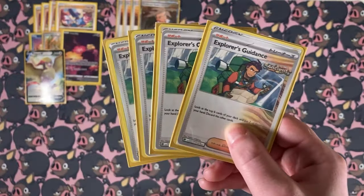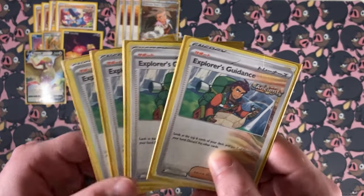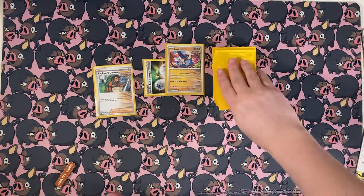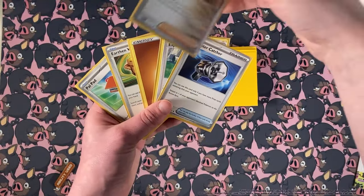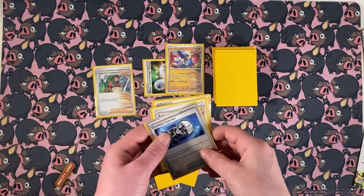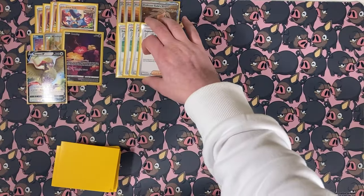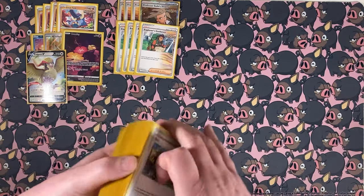We have Explorer's Guidance, the new supporter coming out in Temporal Forces — the new ancient supporter. You get to look at the top six cards of your deck, put two of them in your hand, and discard the others. This is why the Pidgeot is so important: you are going to cycle through your deck very quickly with just this card alone, because you're looking at six and discarding four. It makes you have to prioritize what cards you're taking, because some of them might not be able to return. Explorer's Guidance is really good but very dangerous to play if you're not paying attention and if you don't have the Pidgeot V.